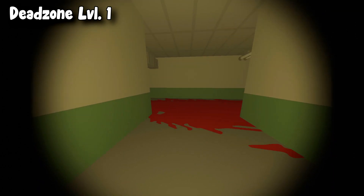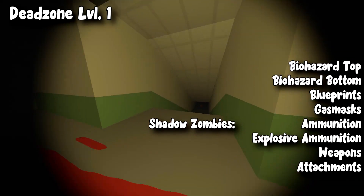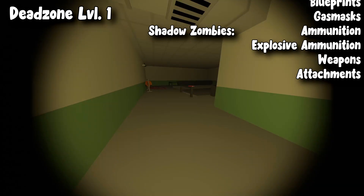Inside the level one dead zone, you can get biohazard top, biohazard bottom, blueprints, gas masks, and the shadow zombies can drop normal ammunition, explosive ammunition, and weapons.